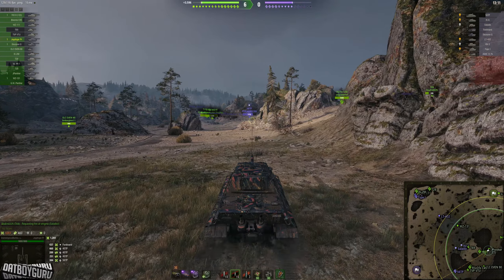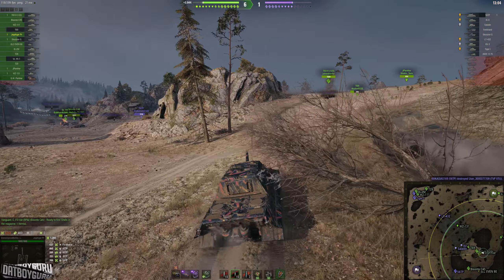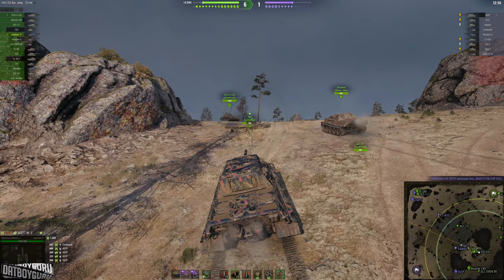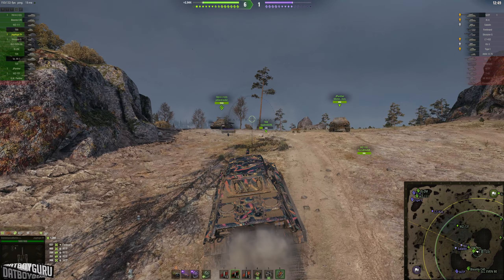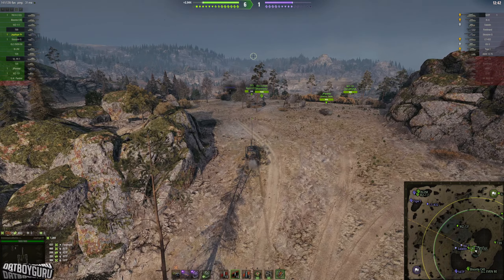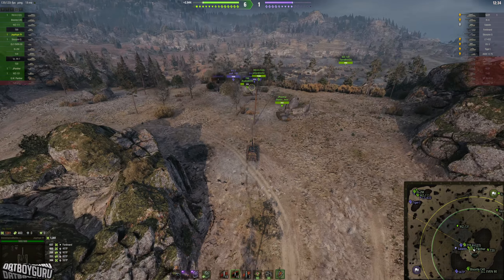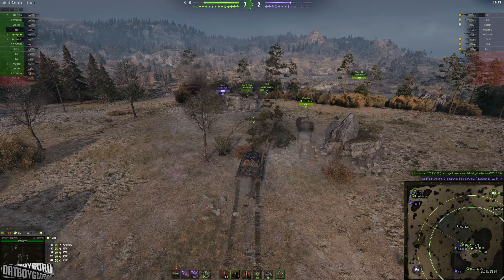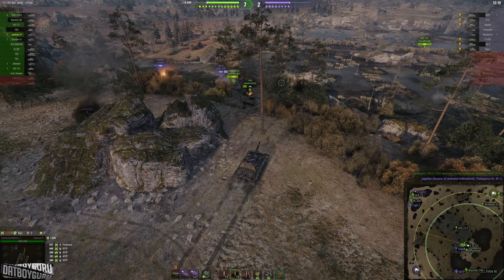Should I drive forward and kill that 56TP? I could, but from the enemy lineup you can clearly see some unspotted tanks — the Cel, the Ferdinand, and the Scorpion G. You can bet the Ferdinand and Scorpion G are supporting the 56TP down south, sniping any tank that pushes forward. Any tank that attacks the 56TP is going to get sniped by those two. I'm pushing into the field because I want to kill these two guys out here.